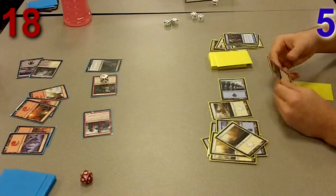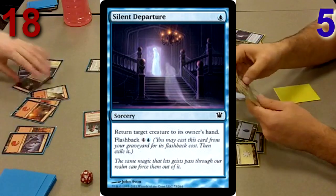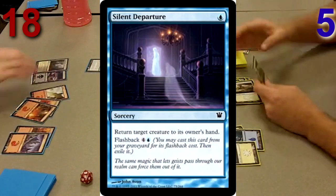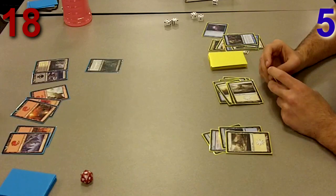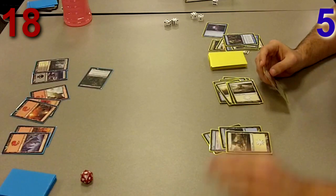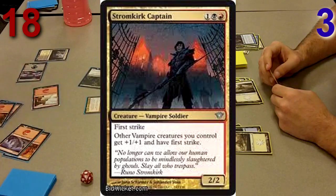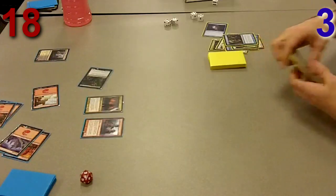He's got ten power on the board and I'm at five life. I drew into a Silent Departure so I bounce his biggest creature and tap another five to deal with the Crossway Vampire. It's looking pretty futile but I figure I may as well try and draw one more card. He swings in for two and then wins the game — he's got the Drogskol Captain and Crossway Vampire. By then I really know it's pretty much over.